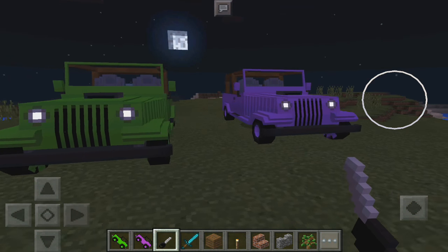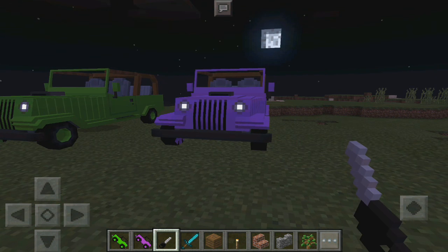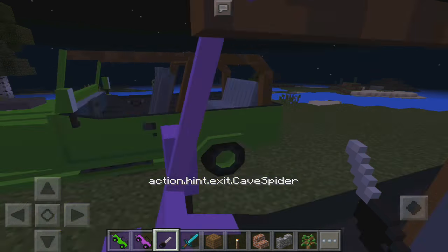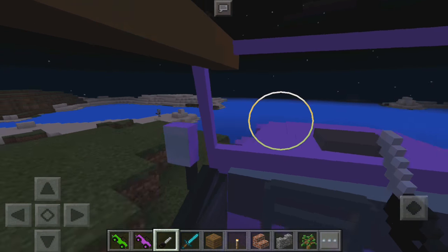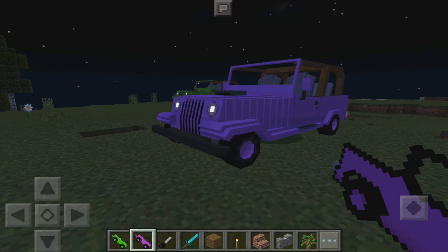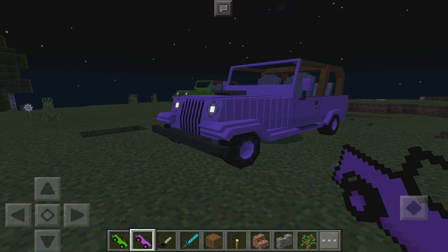We also have purple and a different type of green, and you drive them all the same way — just different colors. Let's drive the purple one: just press drive, then use the carrot on a stick and hold down to go much quicker. There we go — and we're heading into the water, oh no!